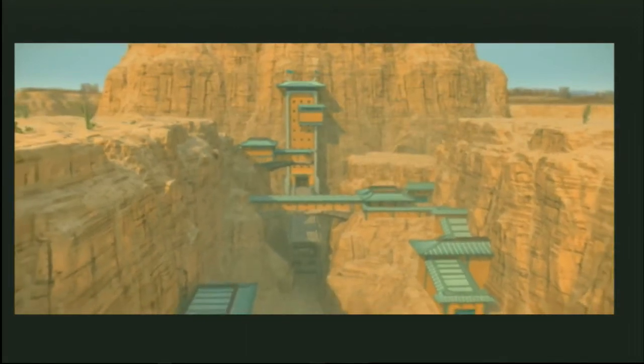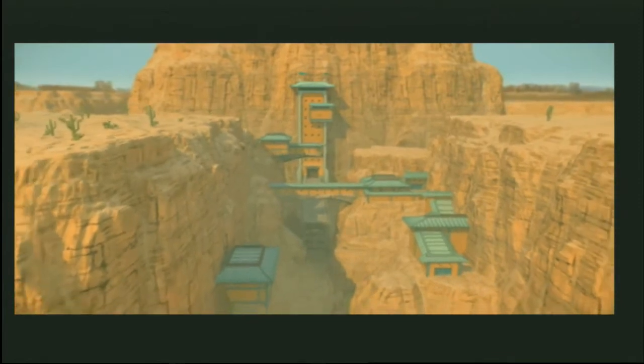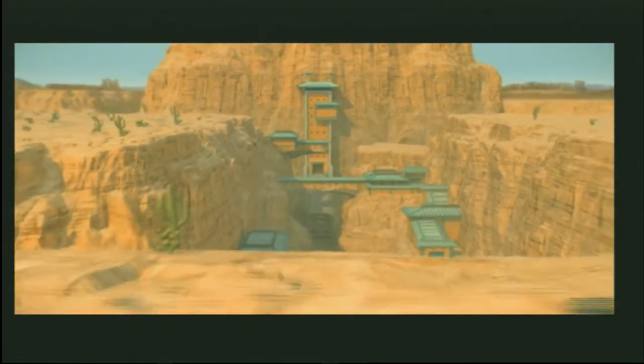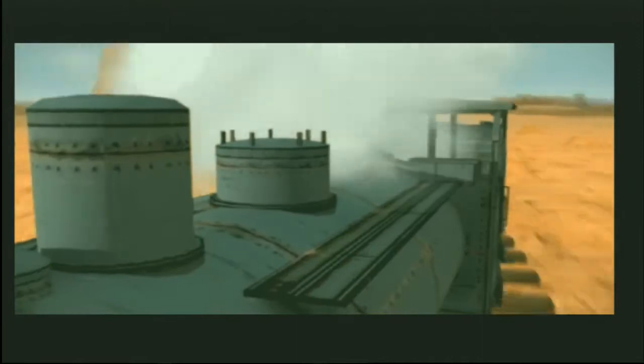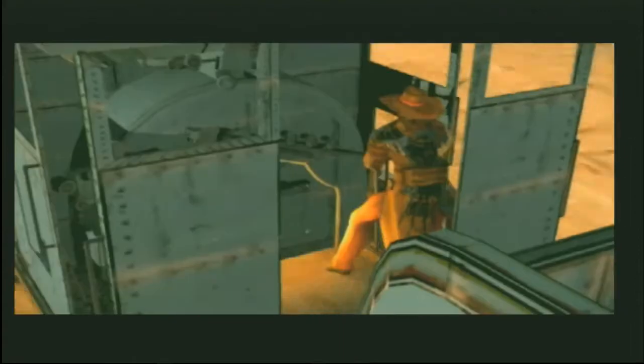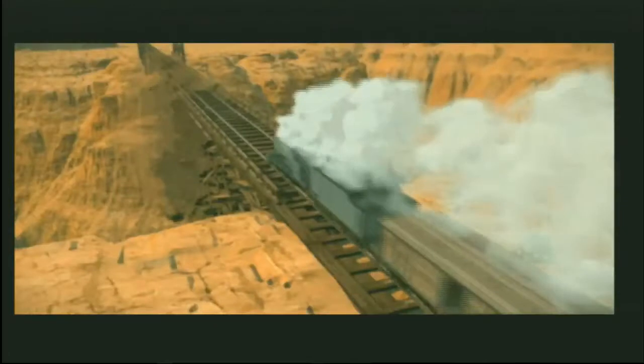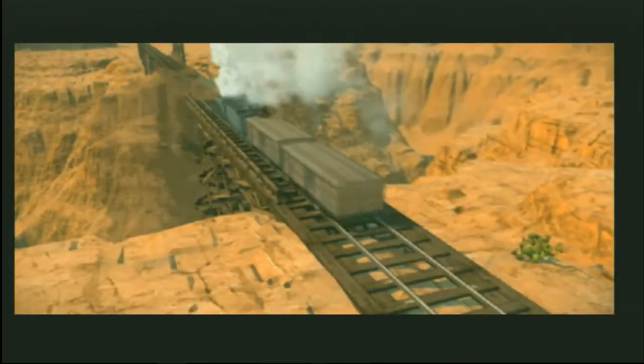This is a mid-game cinematic. We're going to show you the first half of this, but we're going to leave the rest to your imagination. Our hero has been chasing the villain across the desert and his life is about to get a lot more interesting. It does actually continue into the rest of the scene, but you'll have to check it out in-game if you want to see the rest of it.